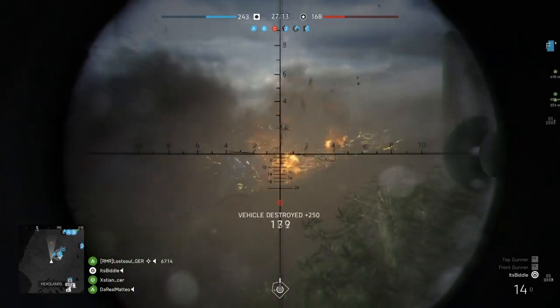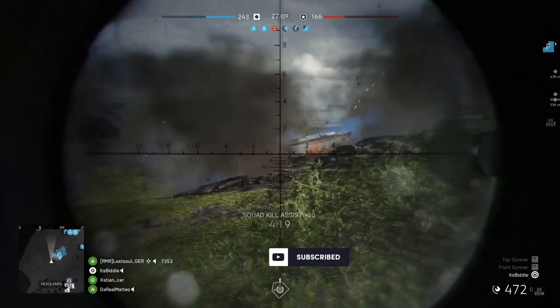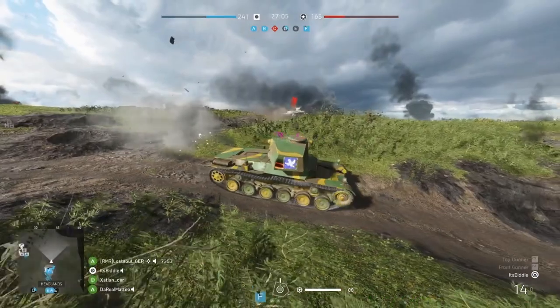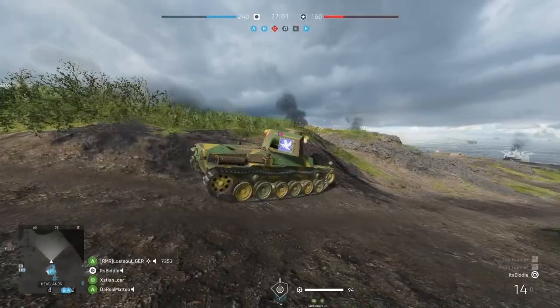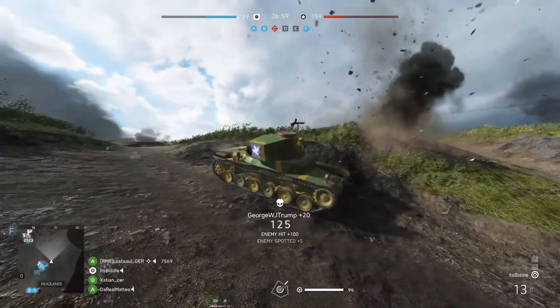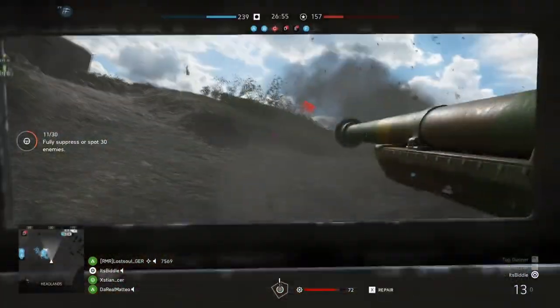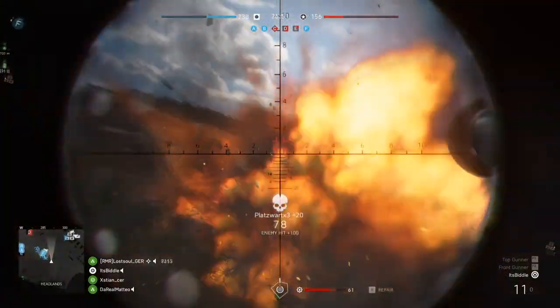We've also got amphibious tanks, which were added with the Pacific update last year. As the name suggests, you can go in the water with them — really useful on some of the Pacific maps, being able to get around in the water and catch the odd boat that's trying to flank around. I would say they're sort of like a medium tank, a mix of both, and you can utilise most roles with them. Just good fun to use on those maps.